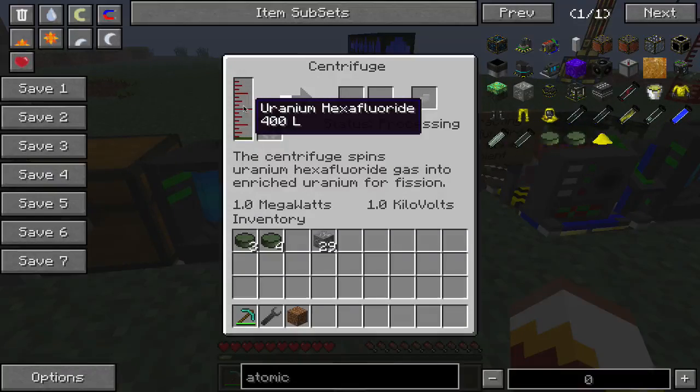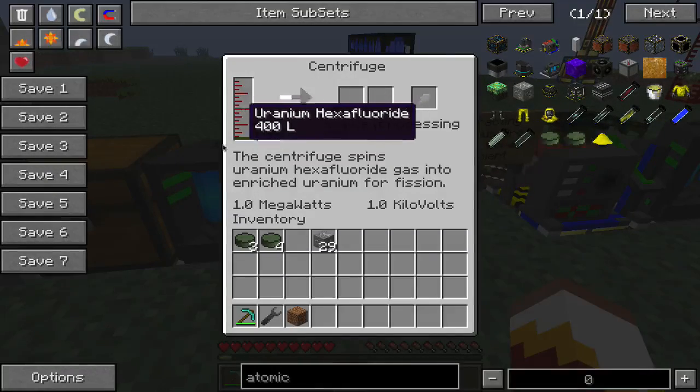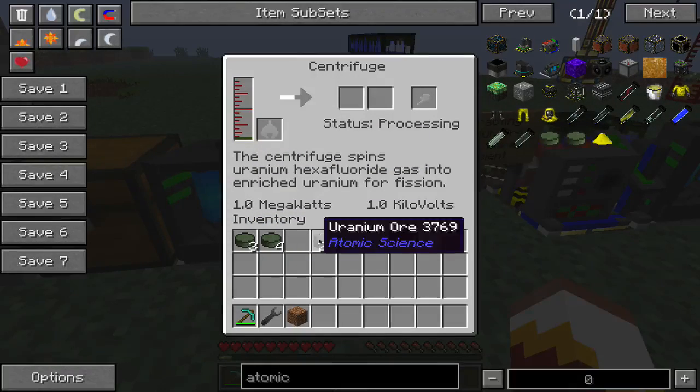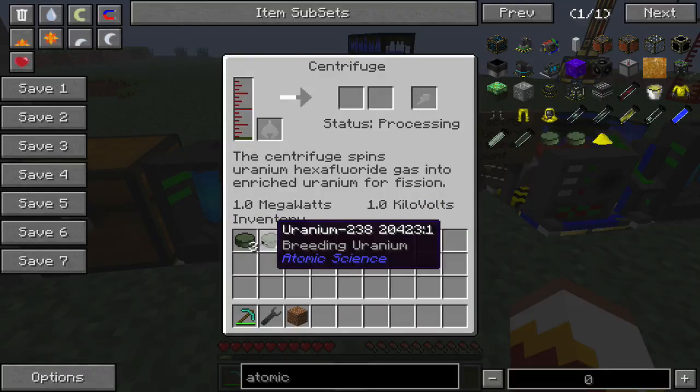Every 200 liters of uranium hexafluoride will either produce a uranium-235 or a uranium-238. So for every one uranium ore, you'll produce two pieces of uranium.